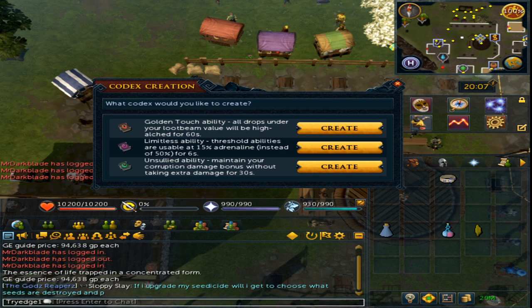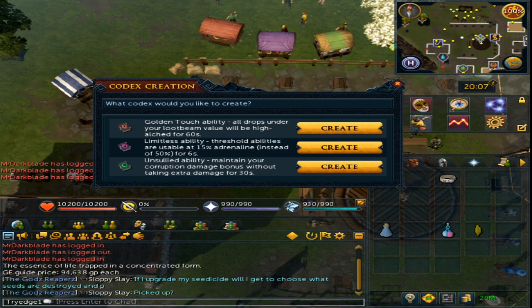The second is by far the best and only ability you should really buy from here — that is the Limitless ability. It allows threshold abilities to be usable at 15% adrenaline without you having to be at 50% adrenaline first, for six seconds. This means you do not need to build to 50% adrenaline first; you only need to build up to 15% and then you can use a threshold.